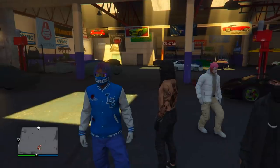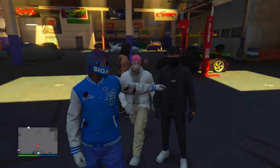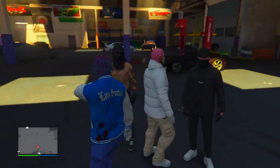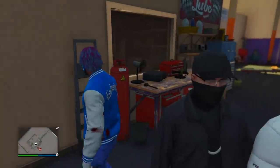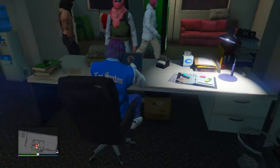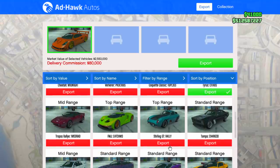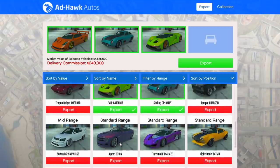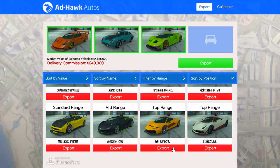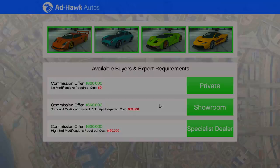You're basically going to want to just do that until your warehouse is at least full with four top range vehicles. You can see my warehouse is kind of full and I do have four top range vehicles. You're also going to want to get three friends to help you. Come over to your laptop, sit down, select four different top range vehicles, then click where it says 'Export' and then click the 'Specialist Dealer' option.